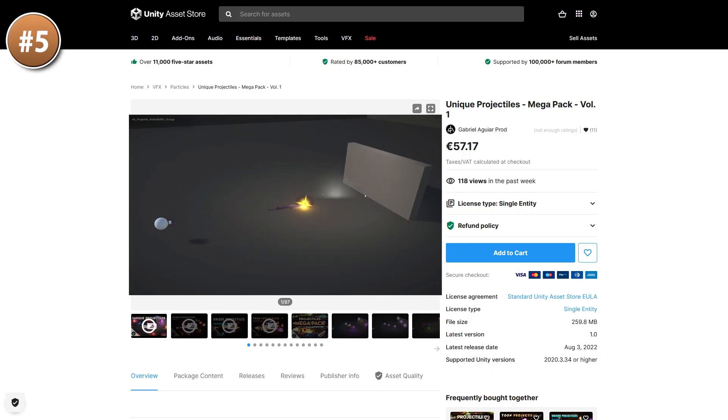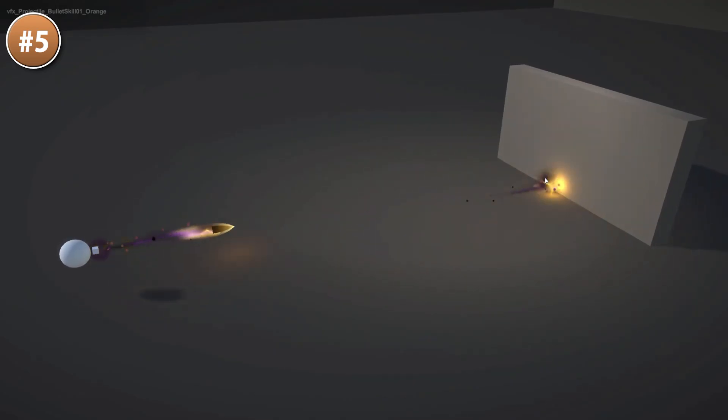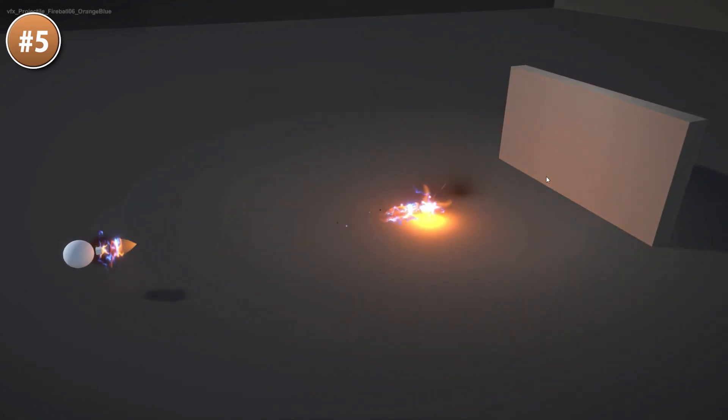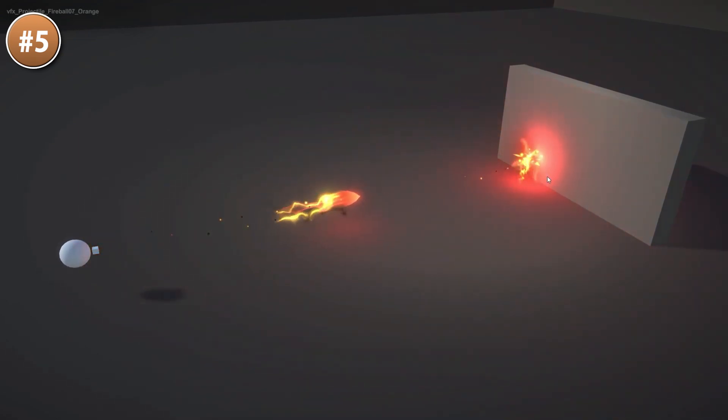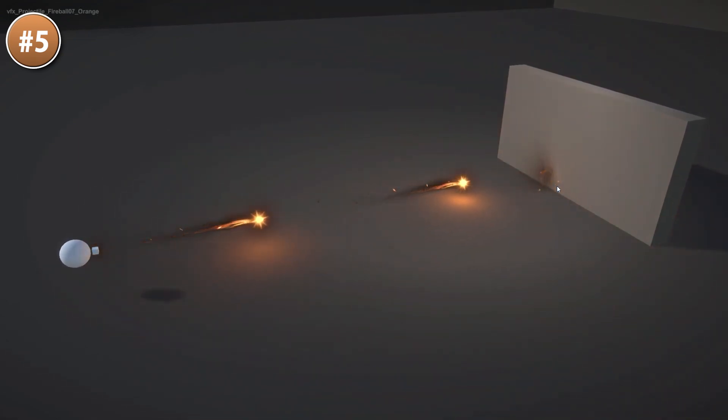Then for some particles, here's a massive mega pack. This one includes over 200 projectiles, 200 hits, and 200 muzzle flashes — they're all really unique. You've got some simple projectiles just like a bullet and some that are really very creative. If you like effects then definitely check out Gabriel's entire publisher page; there's lots of awesome stuff there.